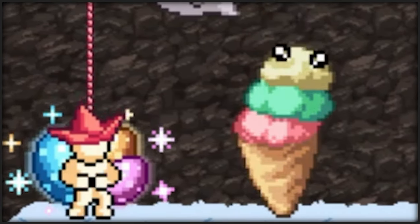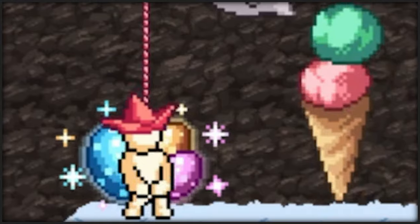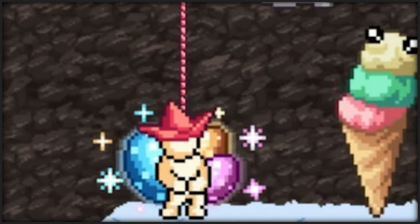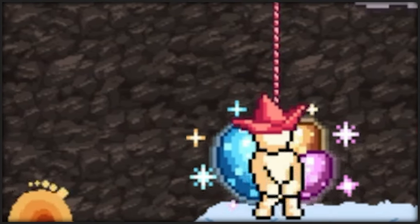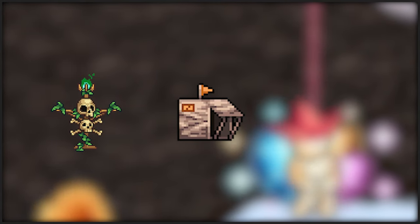Congrats, welcome to the Frostbite Tundra, aka World 3. Before we do anything, make sure to hammer down and complete the story quest — this will unlock key mechanics for World 3. We've got three skills to tackle: Worship, Trapping, and Construction.